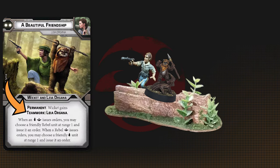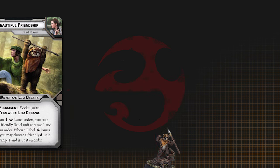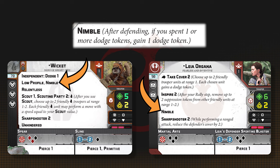Keeping Leia nearby to trigger Teamwork is a good way to keep him loaded with dodges until it's time to charge. And remember, the wording on nimble means every time you spend any number of dodges, you gain a dodge. So with Leia and Wicket's Teamwork, when either of them triggers nimble, the other will receive a dodge.